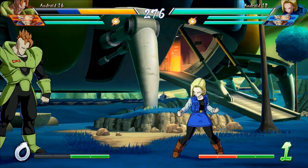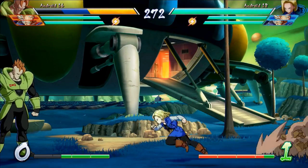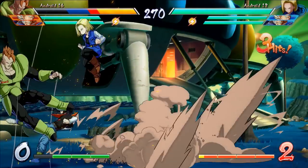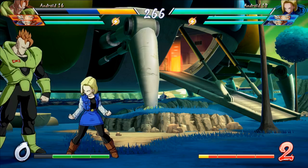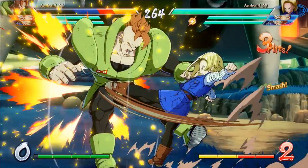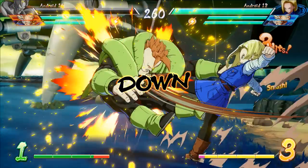Another good attack is the quarter circle back Y, where Junanago comes in and hits about three times. I like it because it's a pretty good way to end a block string. She can end that with the heavy version as well as the light version that does one hit.